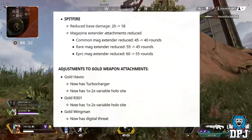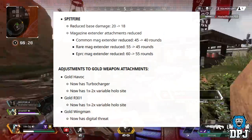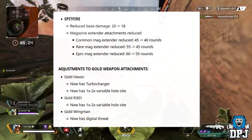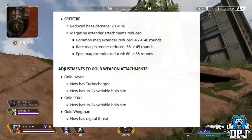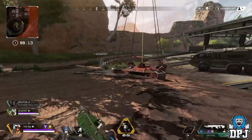Adjustments to gold weapon attachments: the gold Havoc now has a turbocharger and a 1x to 2x variable holographic sight. The gold R301 Carbine now has a 1x to 2x variable holographic sight. And the gold Wingman now has digital threat, which is something many many people wanted — so that's pretty cool too.